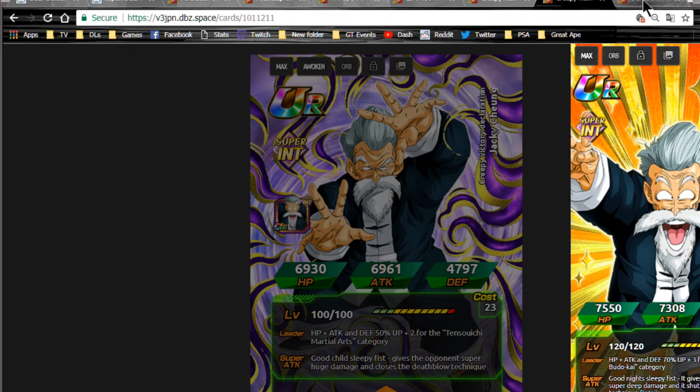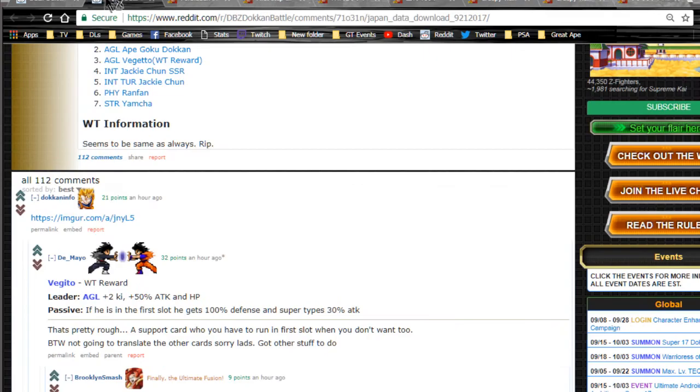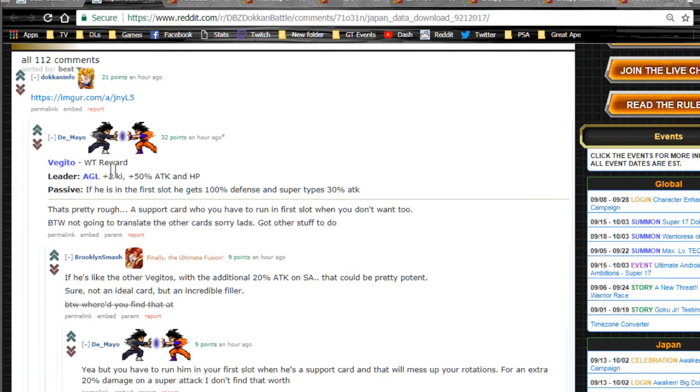Last but not least — the agility Vegeta world tournament reward. Overall I don't like this card — I really don't think he's good. Agility type leader is ki plus two, HP and attack plus 50%, which is okay. His super attack is Big Bang Attack — extraordinary damage and for one turn association, attack plus 20% up for all allies, so probably supreme damage with attack plus 20% up for one turn. His passive skill gives him defense plus 100% in the first slot, and super-type allies plus 30%.